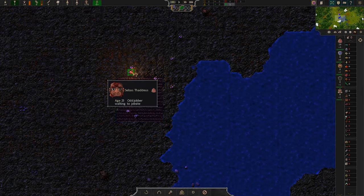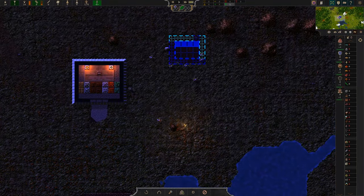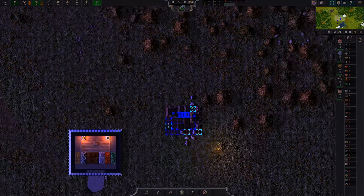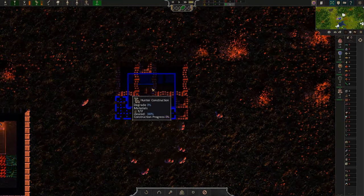Everyone is going to the farm — why are you going to the farm? Are you carrying something? Walking to job site. Oh, you're carrying wood — why was there wood at the farm? Doesn't matter. Let's speed this up and watch our little hunter get constructed. The graphics are a little hideous during the construction process.